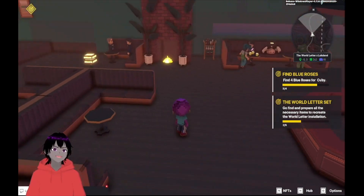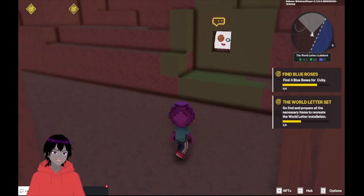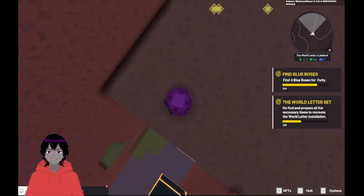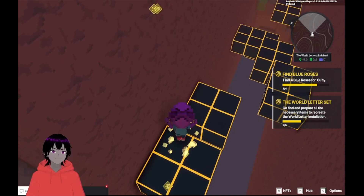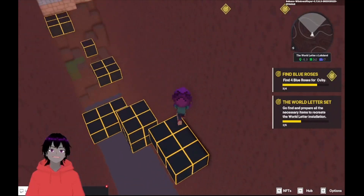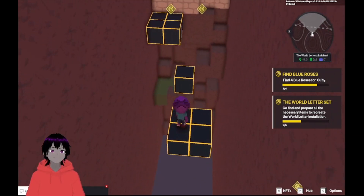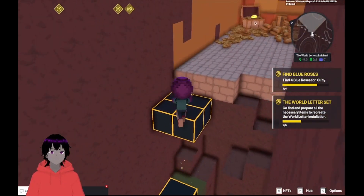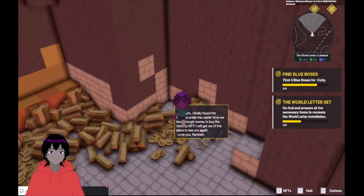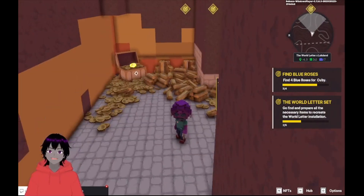Another little secret area here in Bar Zero: if you go to the fireplace and walk through it, you end up dropping down and you'll recognize this area — it's where the treasure hunt started. If you need to jump down below you can do the actual treasure hunt, but we're not going to do that. We're going to jump across here, go the wrong way, and see what happens. We make it to this little treasure and a rose, but I don't think it goes any further than that.